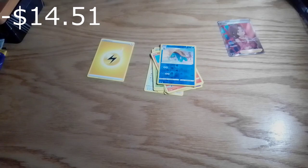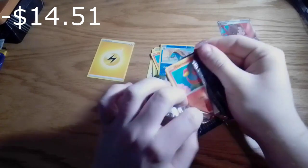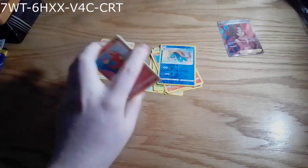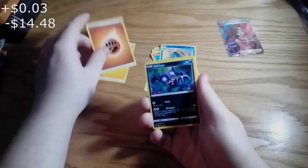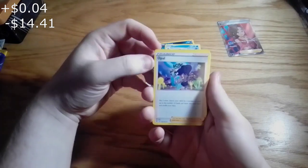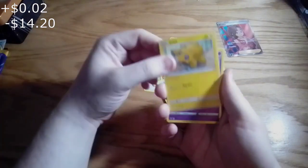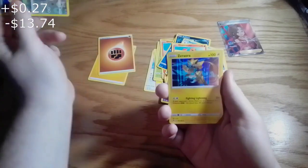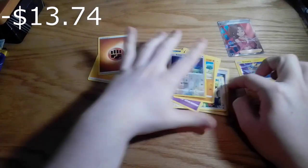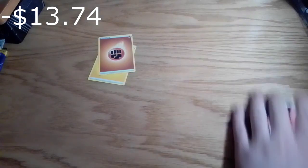This one's going to be a little trickier — it definitely feels more dense. Fighting Energy, Sableye, I got Opal, Trimander, Chaprot, Daltic, Cotney, Maburi, Eevee, and Zorua. Nice — not a full art, but still a rare card, or what they classify as a rare card.